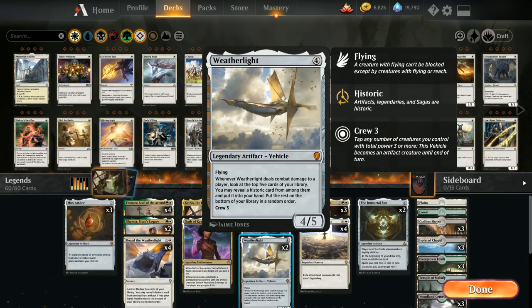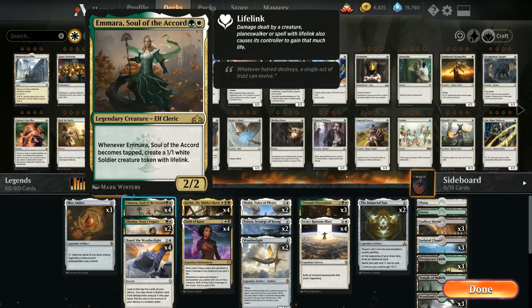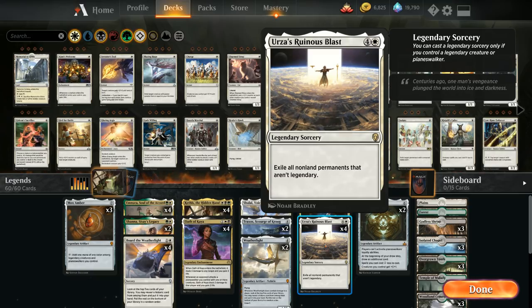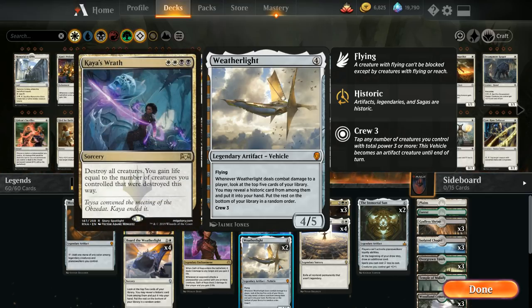We also have 2 copies of Weatherlight — a nice 4-mana vehicle, a 4/5 flyer that requires Crew 3, meaning we tap at least 3 power worth of creatures to animate it. Vehicles synergize nicely with Emara, since even tapping her to crew the Weatherlight still triggers the 1/1 lifelink token. Whenever Weatherlight deals combat damage to a player we look at the top 5 cards of our library, reveal a historic card, and put it into our hand — another angle of card advantage to find Urza's Ruinous Blast, and a permanent that survives opposing sweepers like Kaya's Wrath.